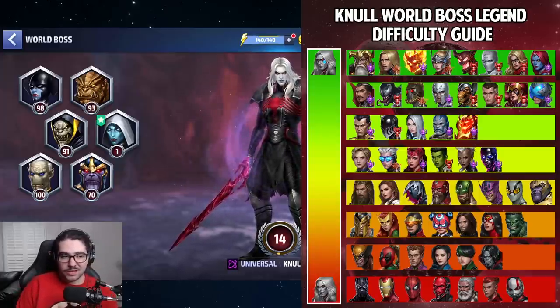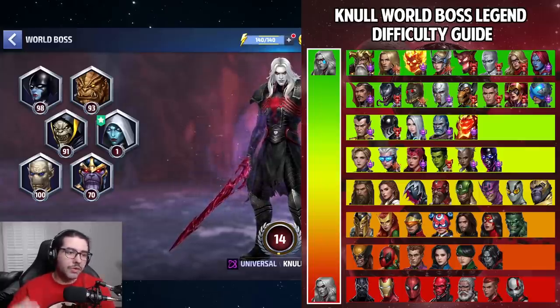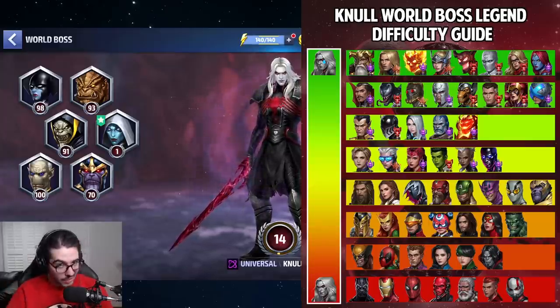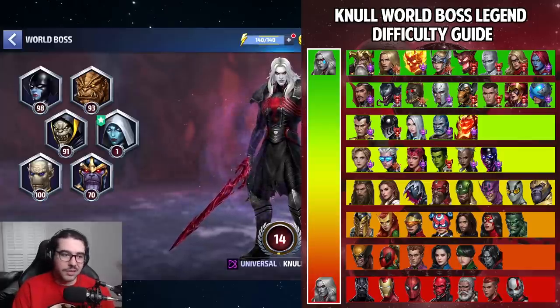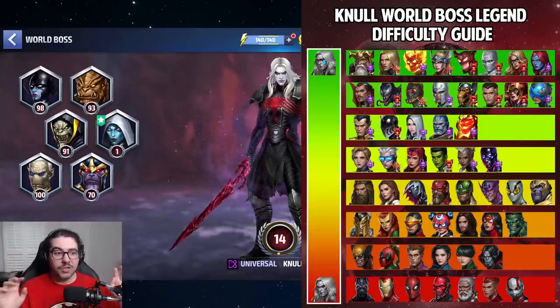Obviously there are playstyle differences and benefits to picking certain characters, but ultimately it's going to matter who you have on your roster and who you can develop further. I'd identify characters in the first two or three lines at the top that you don't have, then budget based on how soon you can build them up. Also consider whether you have their uniform. A nice combo to consider is Star-Lord and Beta Ray Bill — by completing Star-Lord's epic quest you also get Beta Ray Bill, and neither needs a Rage to do Null.